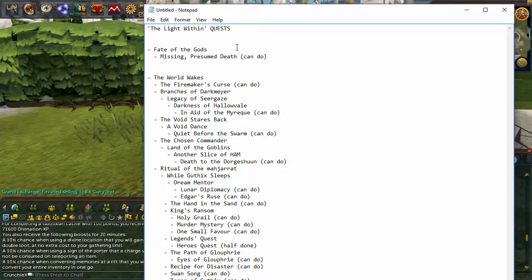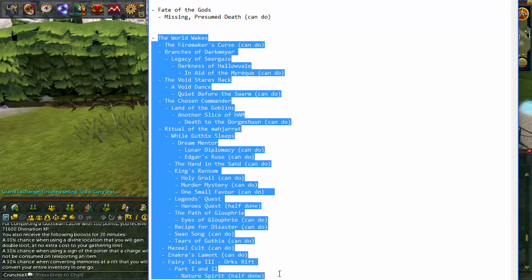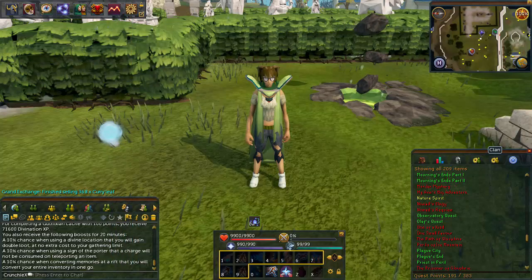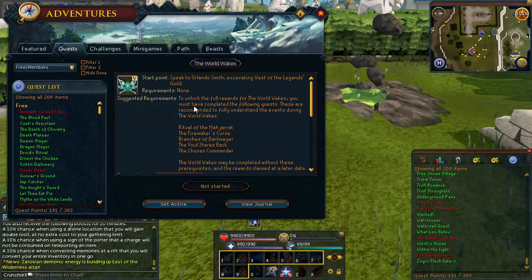So for the Light Within, these are all the quests I thought I needed to do. Missing Presumed Death I do need, but look at this whole list underneath - I thought I needed all of those, including Firemaker's Curse at the bottom. But it turns out if you go onto these quests, it says 'suggested requirements.' I've just spent ages writing all this up - which is actually useful for the future when I go for the quest cape - but one of them says a suggested requirement is 270 quest points, and I thought that was an actual requirement.